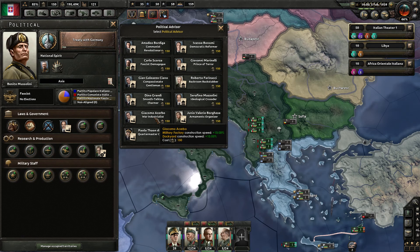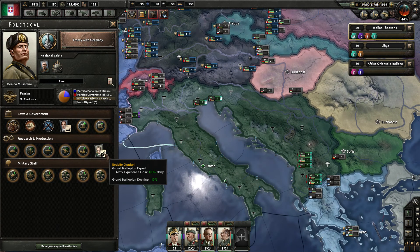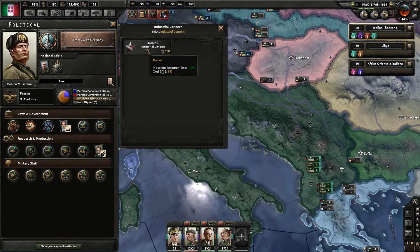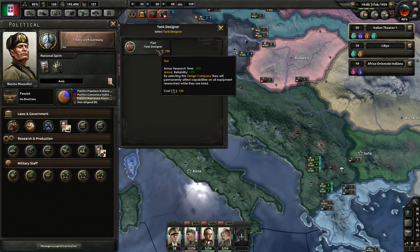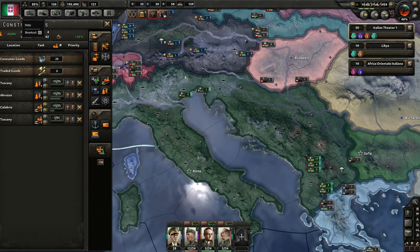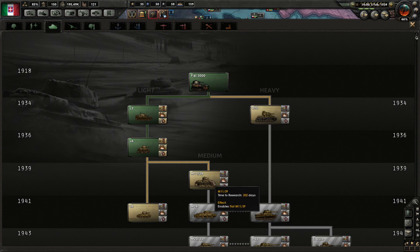We have three civilian factories. How does our industry look? What do we lack? Oil, a lot of steel, and tungsten. We built one factory, but still not enough oil. Let's build one more oil refinery in Toscana and put that at the top of the queue. After these factories finish, we can finally start military production. I'm a little bit afraid that I haven't built any fighters at the moment.